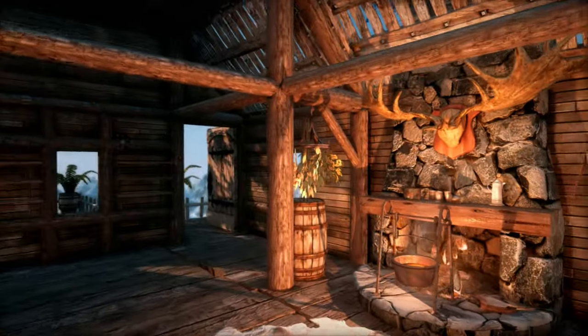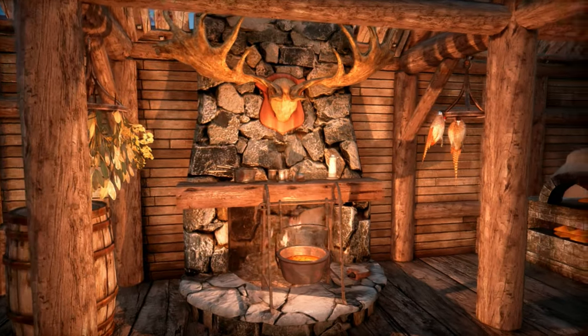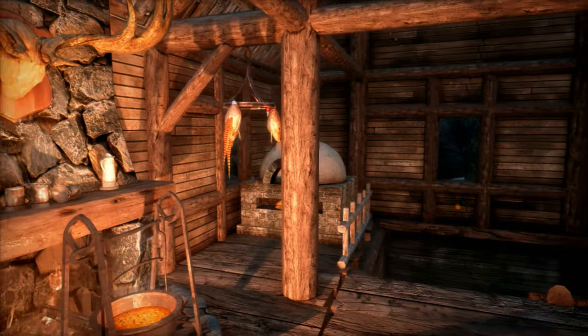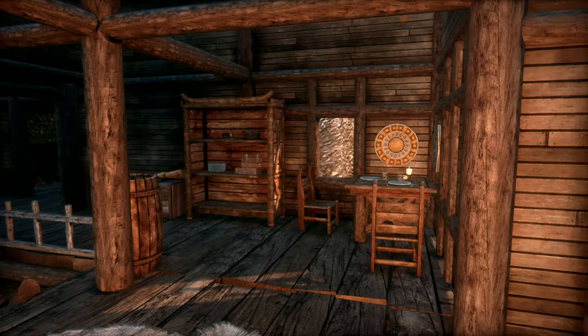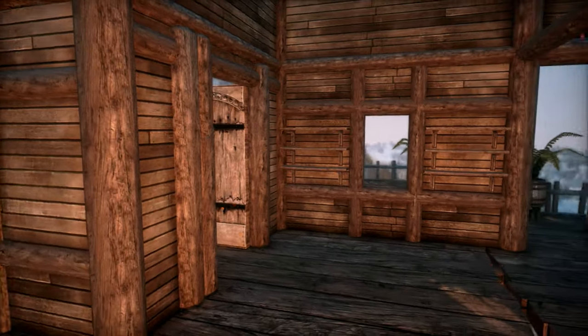On our third level we have some harvestable ingredients, a cooking pot, a nice warm fire, and an oven. And there's another bookshelf and a small dining table. Now let's go see the real highlights of this level which are outside.